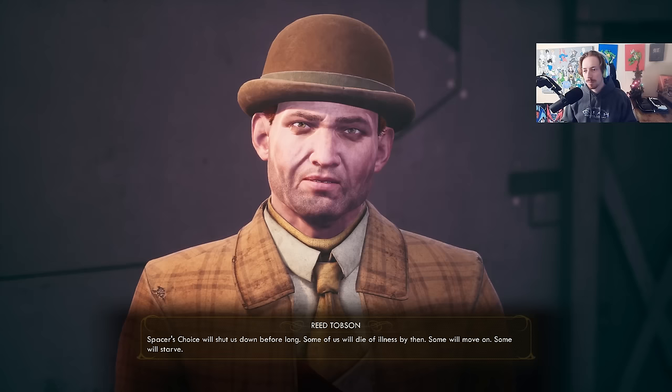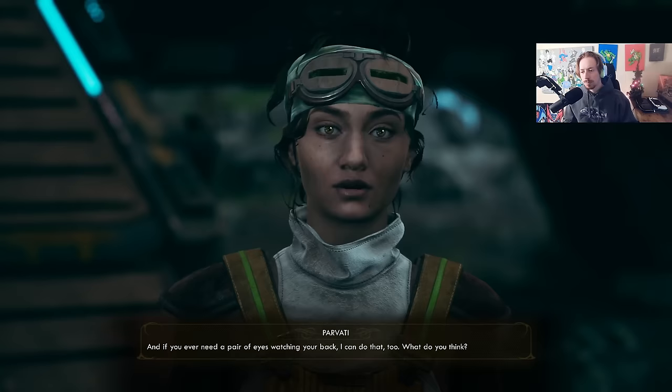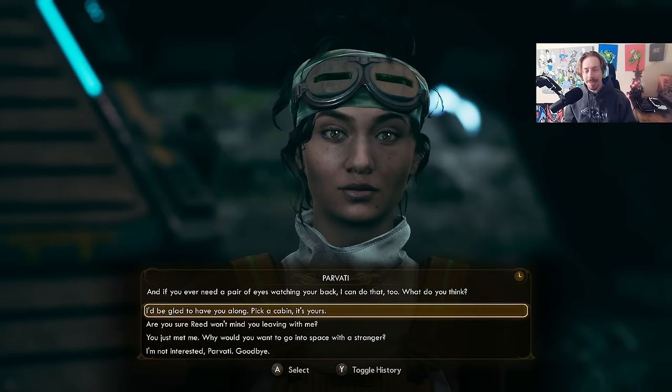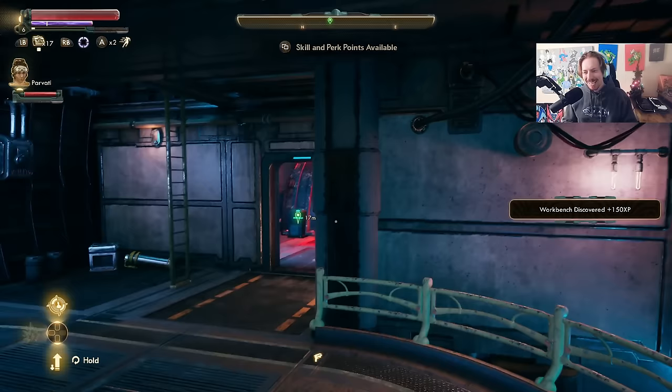This is the one thing where I think Outer Worlds choices may lack some punch. I don't sympathize for Spacer's Choice at all — so there's no real emotional punch when you see the consequence, which I get when people complain about that. The fact that you can tell Parvati to just go away is crazy to me — like, why would you ever do it? But the fact that you can is nuts. Ada: 'Captain, I have detected that the town of Edgewater is now without power. I appreciate you doing your part.' That's cold-hearted, Ada — you don't gotta do that.